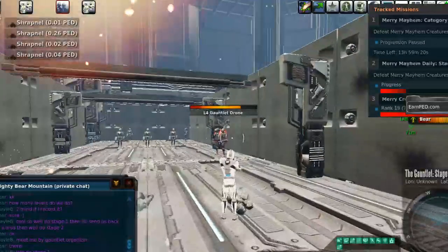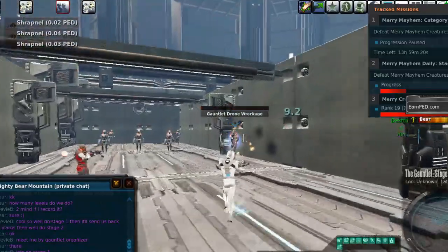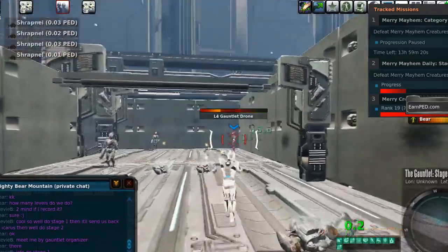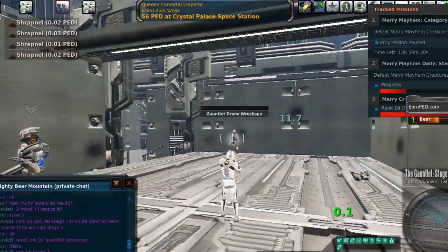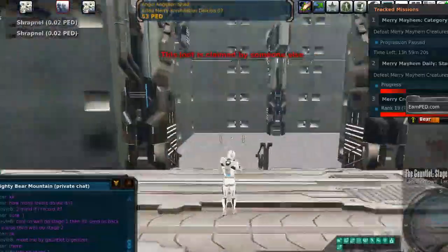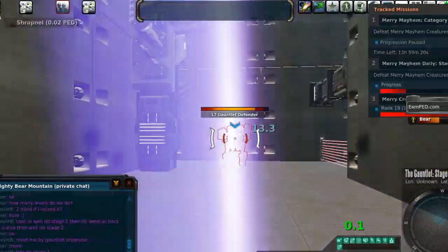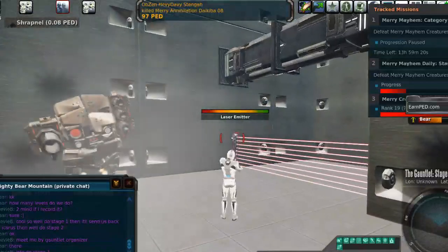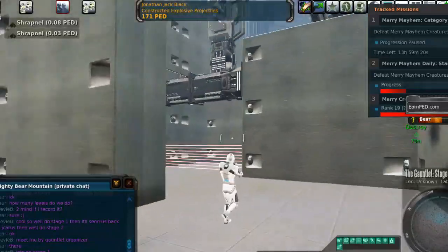One of the reasons you want to do gauntlet early on is two reasons. Number one, you want the Vivo S10. But number two, you also get 100,000 universal ammo whenever you do this the very first time. The first time you do it you get 100,000 ammo, and the very first time you do stage 2 you get the Vivo S10. Now you only get those rewards the first time, but it's definitely well worth it.